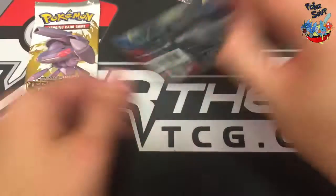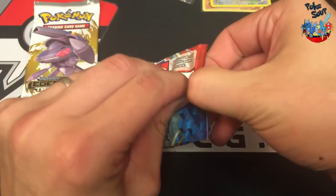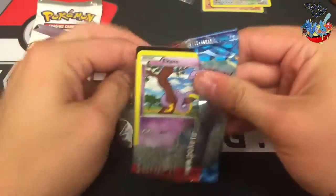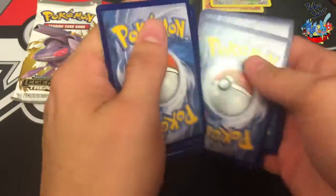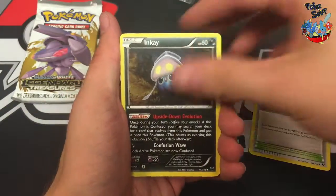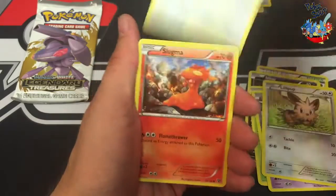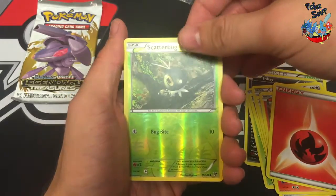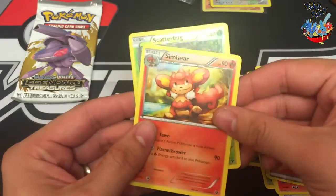Alright, time for XY Base. I could use a Full Art out of here too — give me that Yoselphal Full Art, pretty please. Shadow Circle, Inke, Quilladin, Ekans, Lilliput, Doduo, Slugma, Fire Energy, Scatterbug Rare, Scatterbug Reverse, and Semi-Seer Regular Rare — trolled by the monkey.